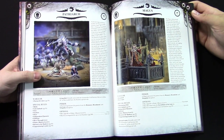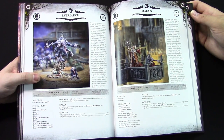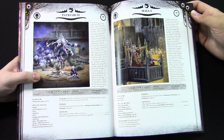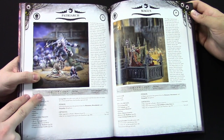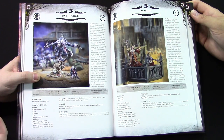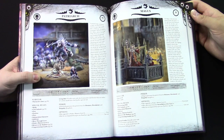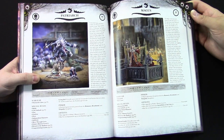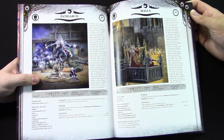That special rule basically allows the Patriarch to take Lookout Sir rolls when in challenges, and basically auto-pass them. So if he's in there with a bunch of dudes and they're like, 'you're going to kill the father,' some dude just jumps in the way. So he's going to be a real pain in challenges. You can see his stat line — he's kind of the monster he's supposed to be: weapon skill seven to start, four attacks, toughness five. His strength is six, so if you're playing anything less than Marines, he's just going to insta-kill people.